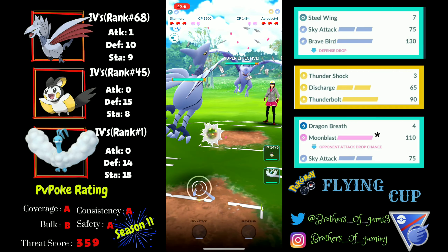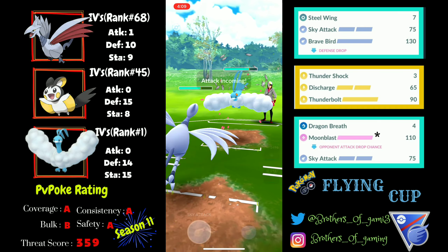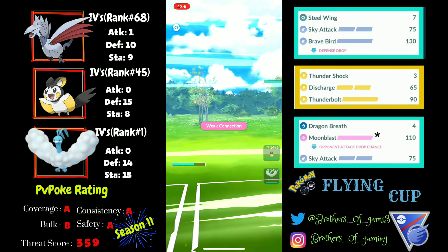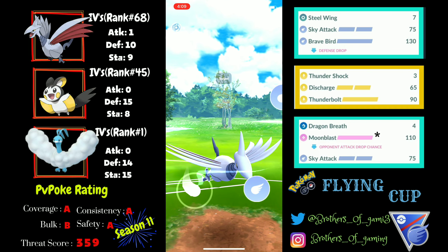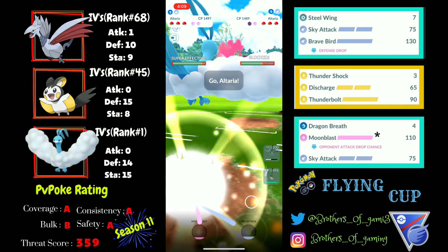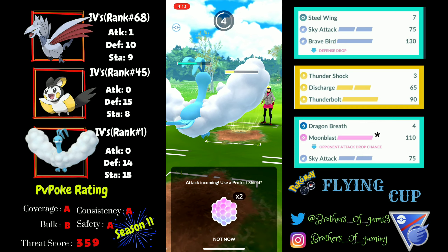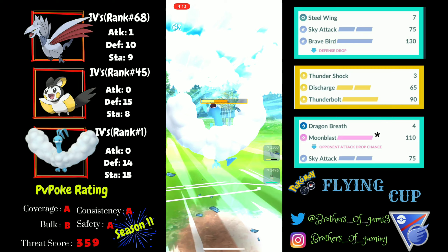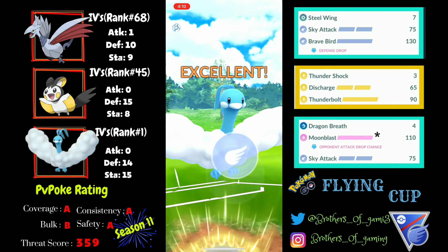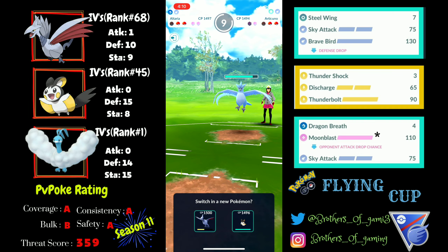In the third battle, I again lead with Aerodactyl and my opponent safe swaps into their Altaria — but a bit later this time. I go for a hard-hitting Brave Bird after catching a Sky Attack, holding onto my shield. I throw another Brave Bird, guaranteeing the first shield from my opponent. I come back with my Altaria and land a Sky Attack for the knockout on their very low Altaria.